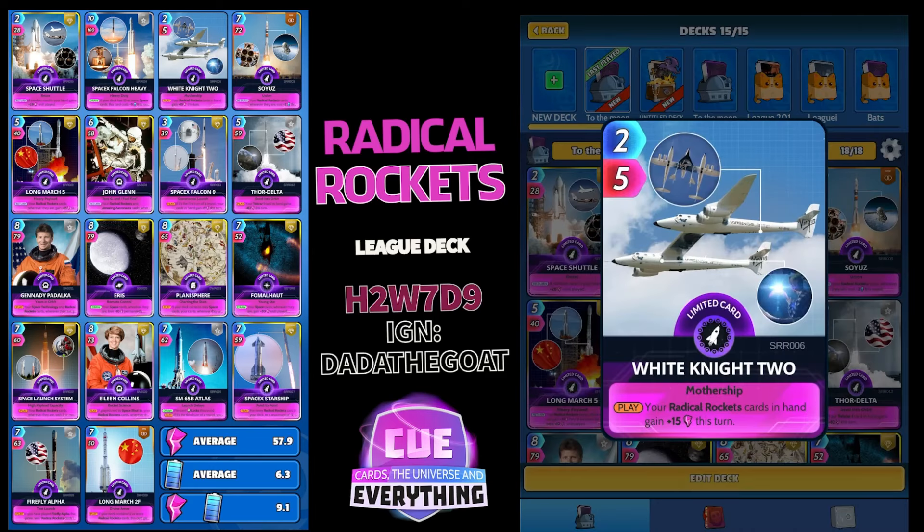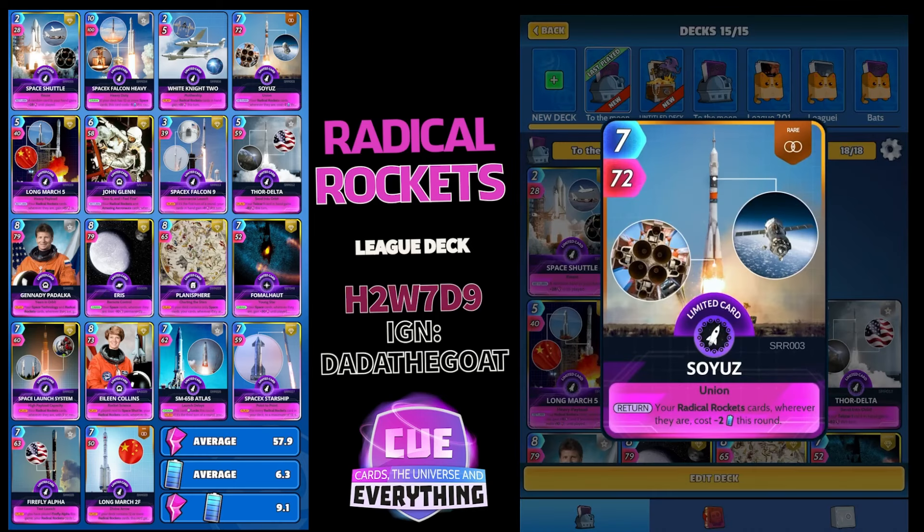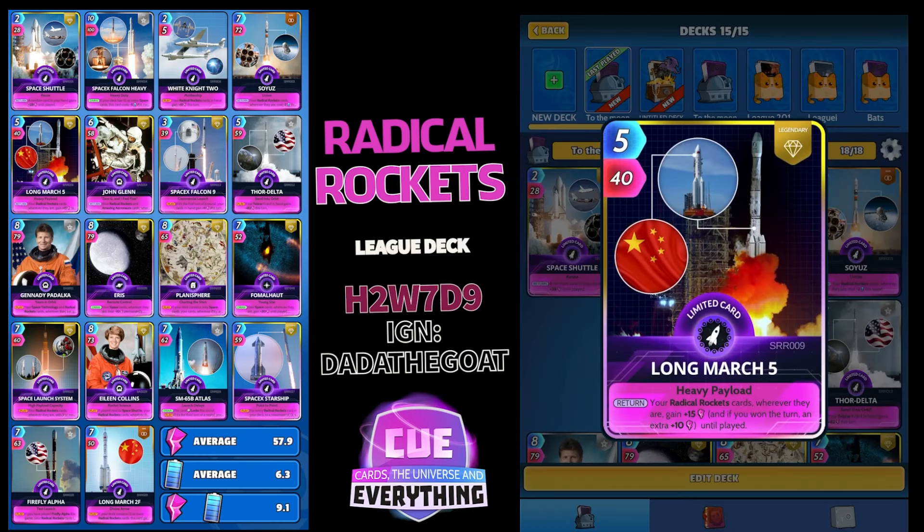White Knight 2: on the play, your Radical Rocket cards in hand gain plus 15 this turn — 2 for 5, really cheap to play, just a limited card, pretty easy to get. Soyuz: 7 for 72 — on the return, your Radical Rocket cards wherever they are cost minus 2 this round. That helps with energy consumption and it's a pretty good scoring card as well.